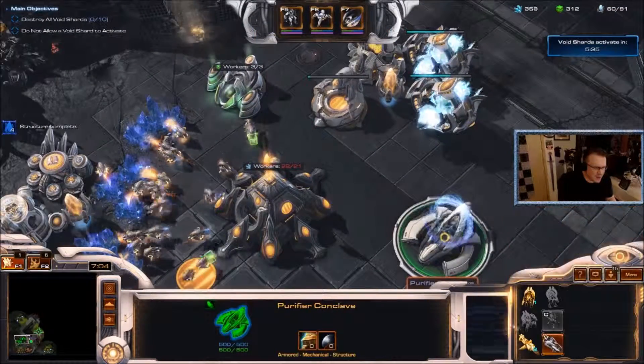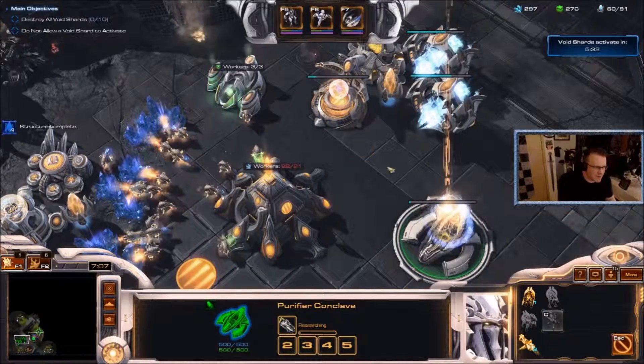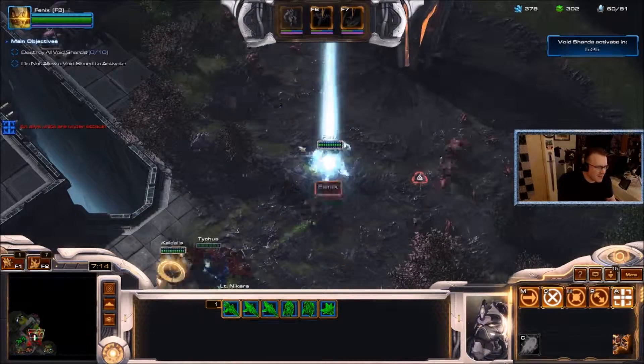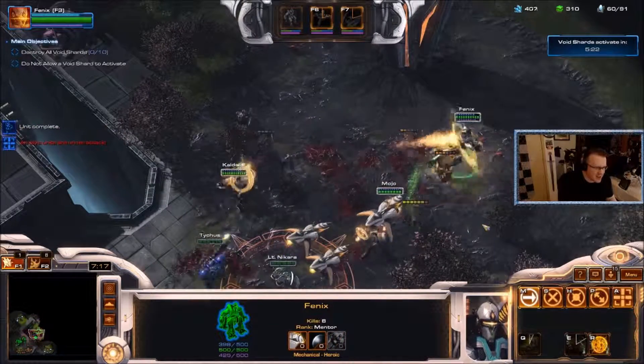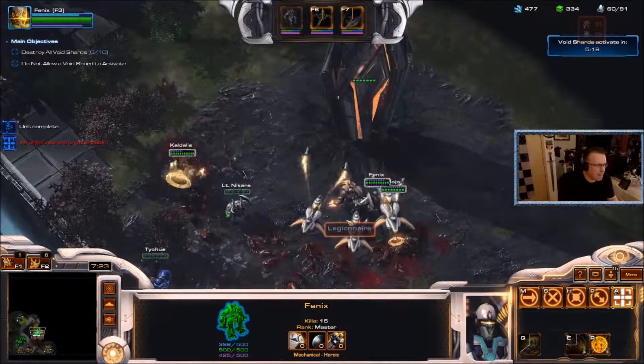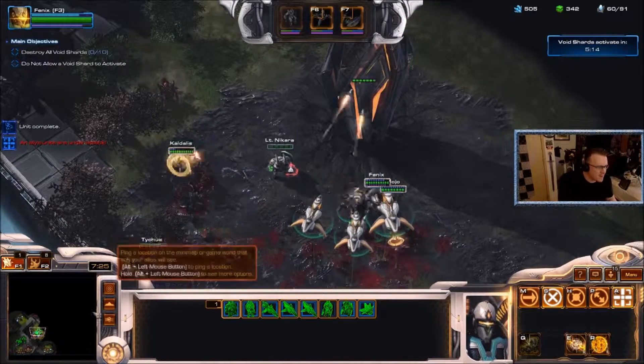Basically if a unit has a hero character option, research the hero character. And Phoenix — spin to win! Beyblade, beyblade, let it rip!